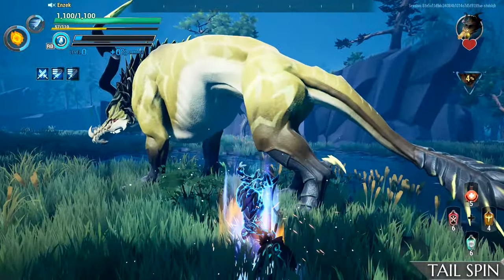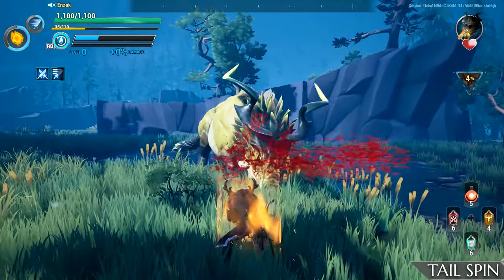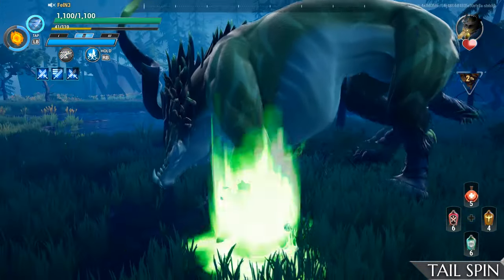Very similar to Embermane's tailspin, Stormclaw will spin roughly 180 degrees, hitting slayers standing too close. If you watch the Behemoth, it will lower its front legs and shift its back legs, which is a clear indication it's about to spin.